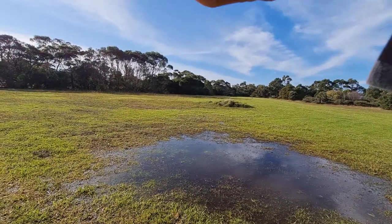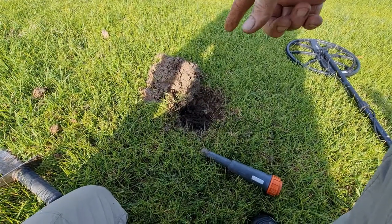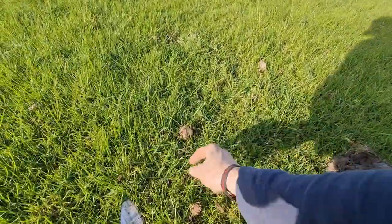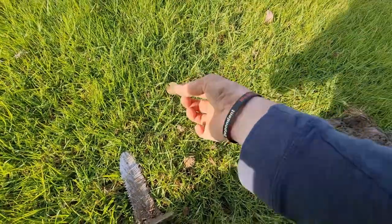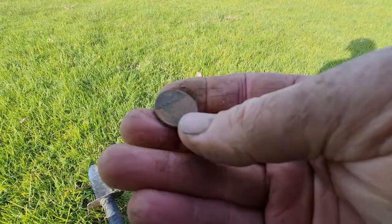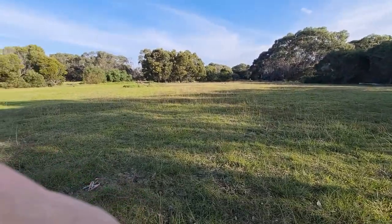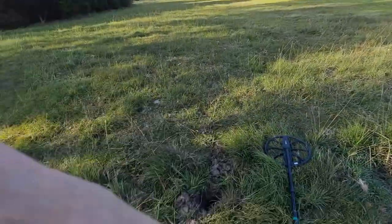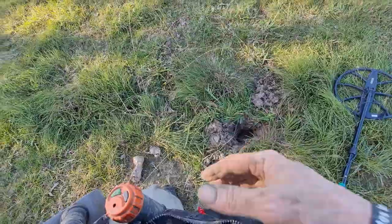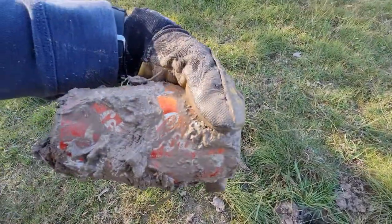I'll have a walk around in here and see if there's any targets. A few steps in I found a target ringing up like a 26, 25, 26. I pulled out a plug — I thought it was a big chunk of metal but actually in there was a coin. Looks like a two cent coin. We're on the board in this little area. Not really finding too much more in this paddock. I got a signal ringing up 30, 31 — dug it out and it's just a can, a Coke can.